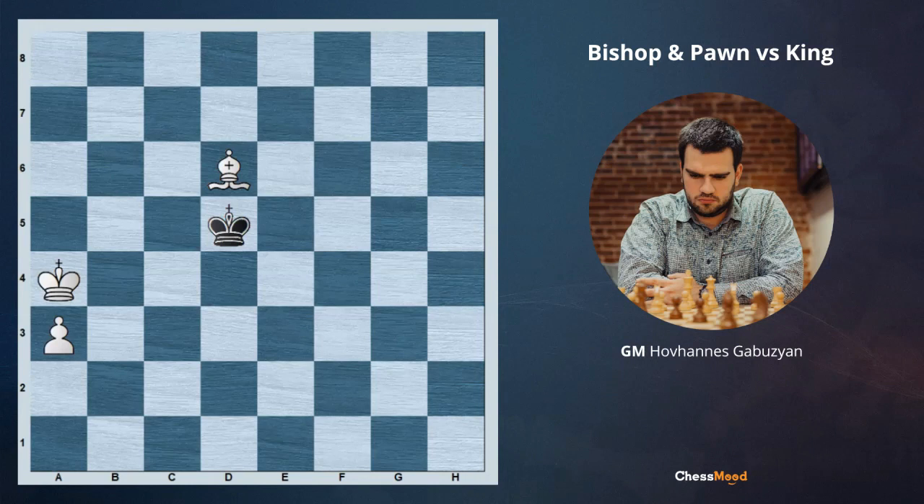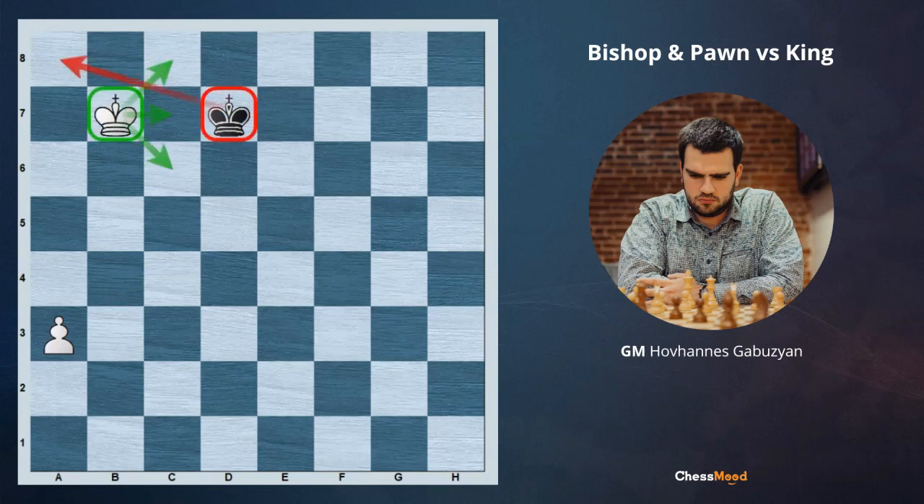If you decided to keep the bishop, again it's a big mistake. If you play bishop f4, black can just play king to c6 and suddenly after king b7 and king a8, it's going to be a draw. For this reason, after king d5, we sacrifice the bishop and play king b5. King d6, king b6, king d7, king b7 — with our king we prevented all the options for the black king to reach this side of the board, and we're just going to push our pawn, easily winning.